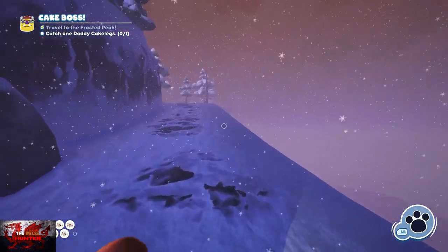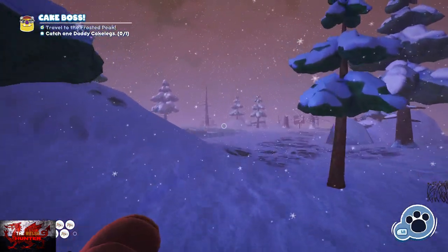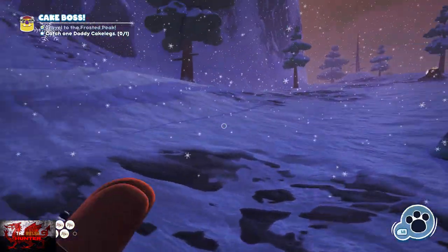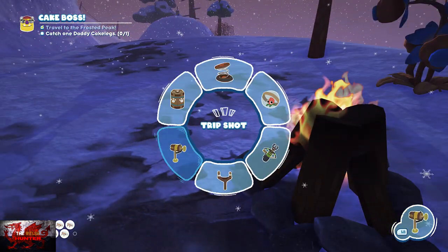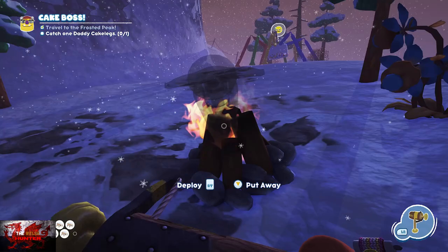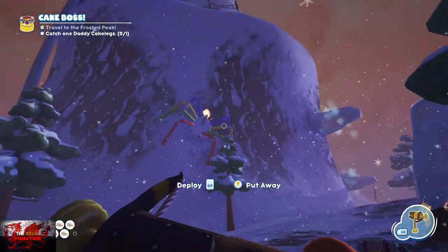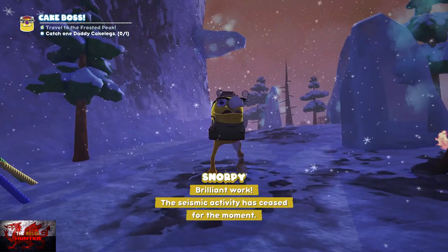That is the second phase done. Now we go back on ourselves and follow the path past this little pond where you'll see Mount Sody, and just up here where we see the lollipop dude who is really annoying. You can see the little mound with the candle on it, so whip out your trip shot, smash it over the candle, and do the same thing — either put it on the ice blocks or set yourself on fire and run up to him. This will be the last one, then you can catch Daddy Cakeleg.